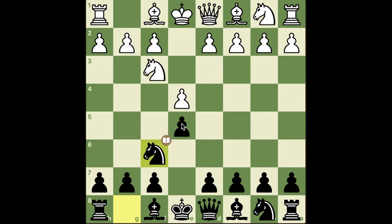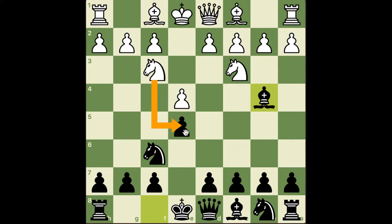My pawn is hanging — I'm saying go ahead and take it if you like. My opponent said no thank you, and I played bishop to b4. Now we're in an opening called the Three Knights Game. The main move here is knight takes e5, grabbing the pawn, and then castle. Another line is bishop to c4.